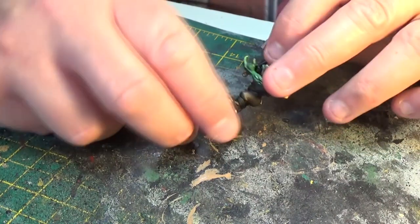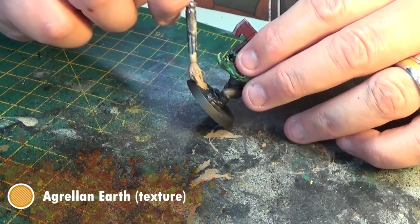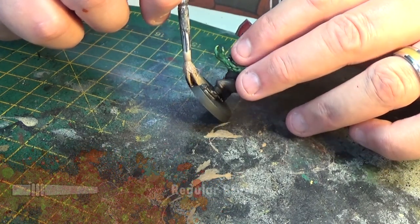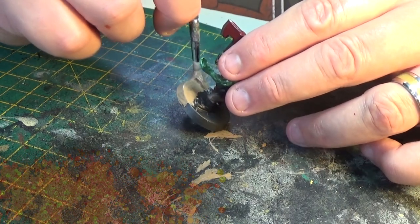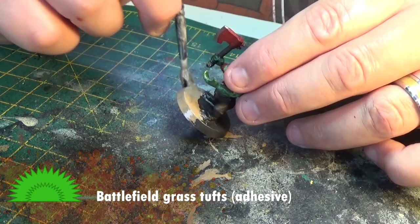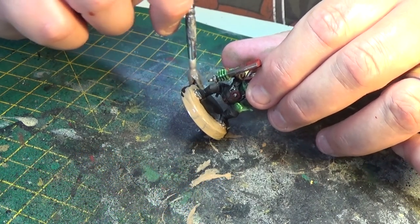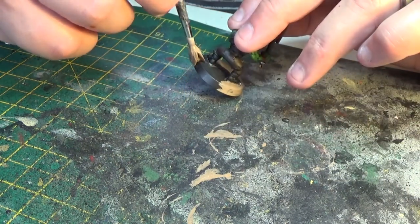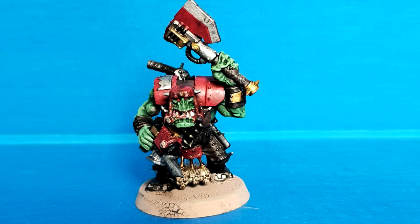And finally, it's time to base our models up. In this case we're going to use Armageddon Dust, and once that's dried and cracked, we'll add a little bit of foliage. Nothing like getting the grass out in the evening — my neighbours definitely like to think so. I'm a bit peckish now, more biscuits I think. And there we have it — one army of Evil Suns Orcs ready for the table and the battlefield.